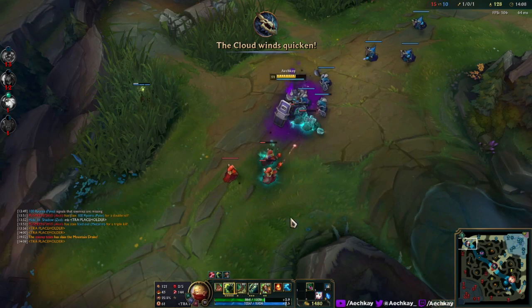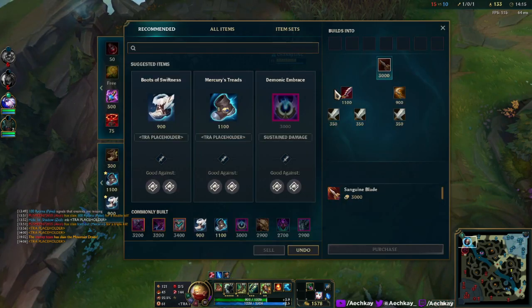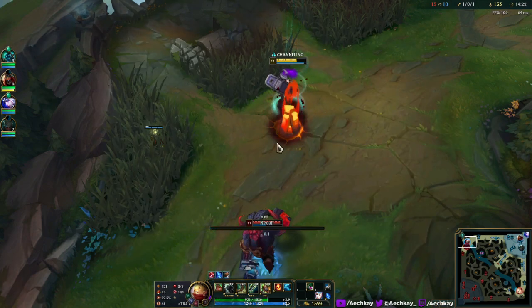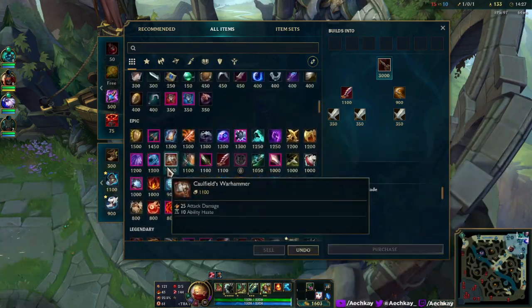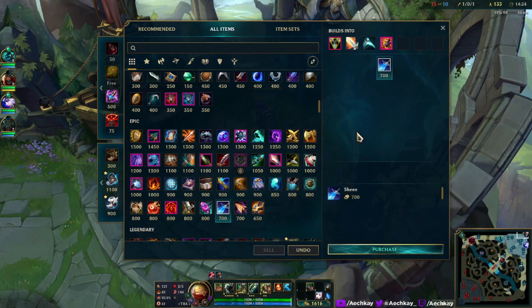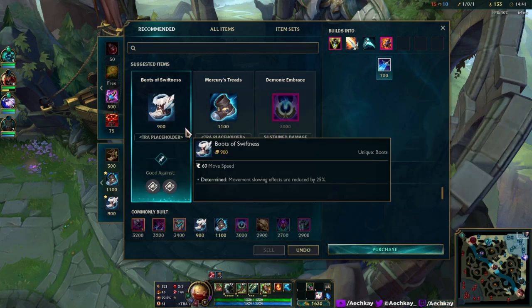So I think they're aware of the Iceborn-Sunfire combo that was terrorizing solo queue — and everywhere else — for the longest time. It seems like they made it into one item, just combining the two. And if I look for Iceborn now... I can't find anything. There's no Iceborn — so that's like the new Iceborn, it's mixed with Sunfire. That's cool, that's interesting.